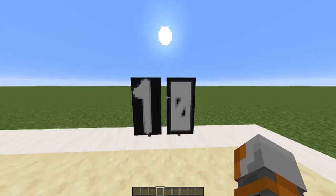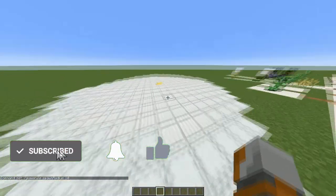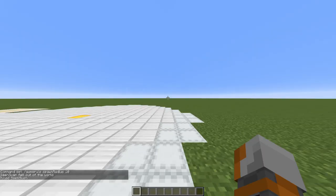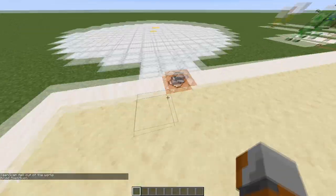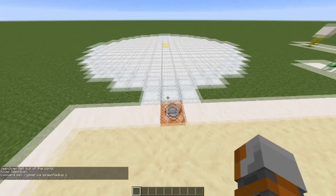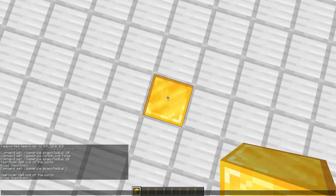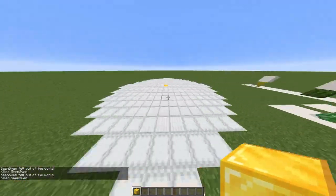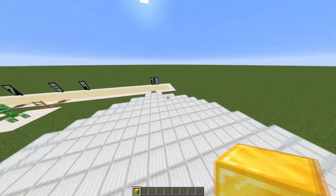Alright guys, first things first, number 10. We have the command /gamerule spawnRadius and the default value is 10. The default value determines how big the radius is in which you spawn when you get killed. As you can see, we land approximately outside the circle which is 10 blocks. But if we type in 1 now and press done, if we kill ourselves now, we will always land on this block in the middle. This works every time, which is really cool, because then you can build nice structures around your spawn point and have like a beacon in the middle.